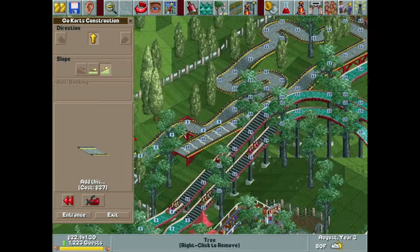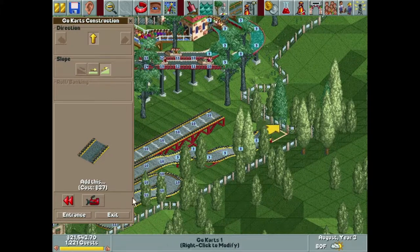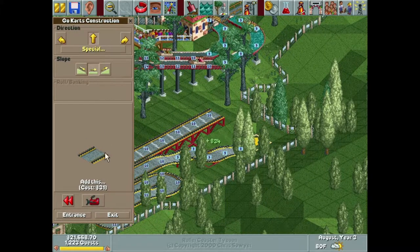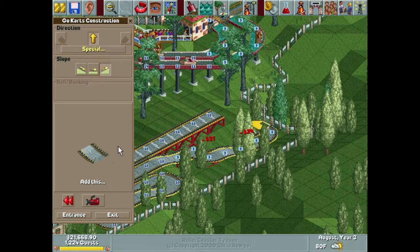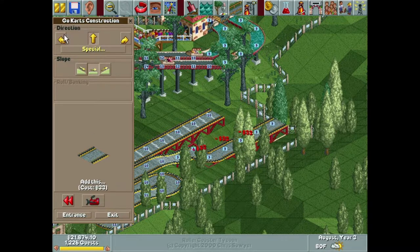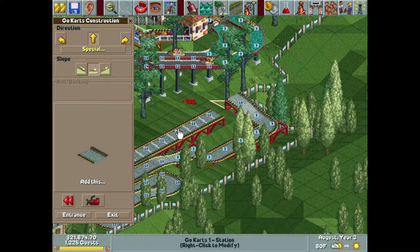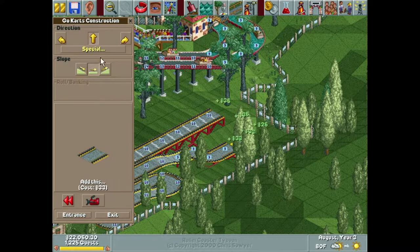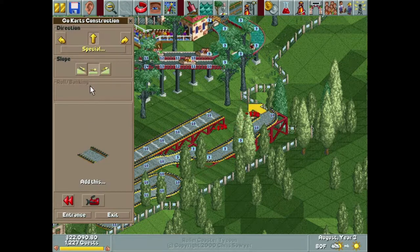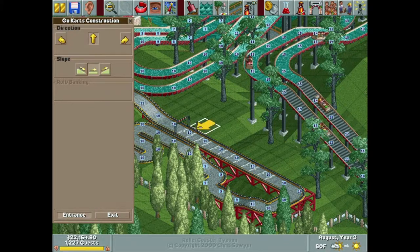We're going to run into the edge of our park here. Okay, never mind, I'm not going to drop it down — we're just going to keep it level, turn it flat. Goodbye tree. I need to change that yet again because I don't want to get rid of any trees I don't have to, kind of sticking with the theme of this park.